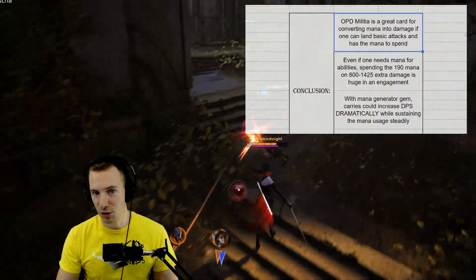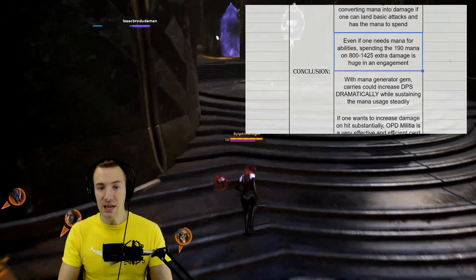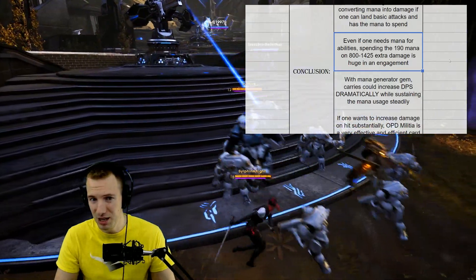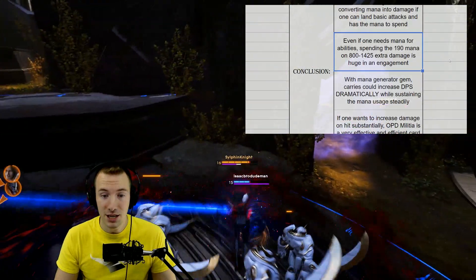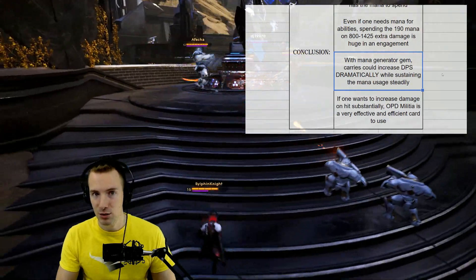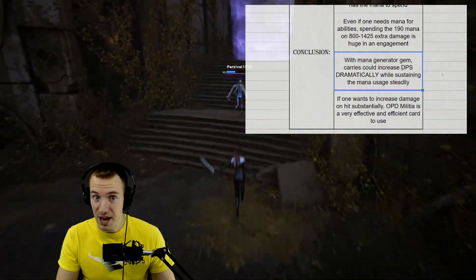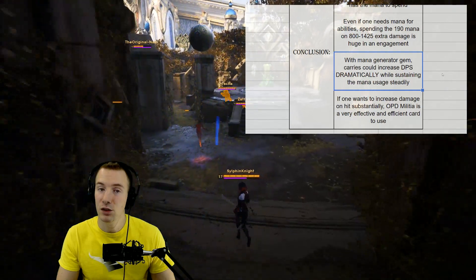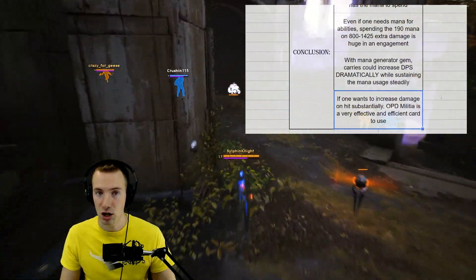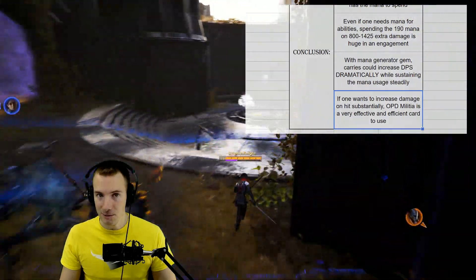OPD Militia is a great card for converting mana into damage if you can land the basic attacks and have mana to spend — otherwise it's one big mana drain. Even if one needs mana for abilities, spending that 190 mana to get 800 to 1400 extra damage is monstrous. With Mana Generator Gem, Karius could increase DPS dramatically while sustaining mana usage fairly steadily, taking that mana cost down to 13 per hit. That was the TLDR.